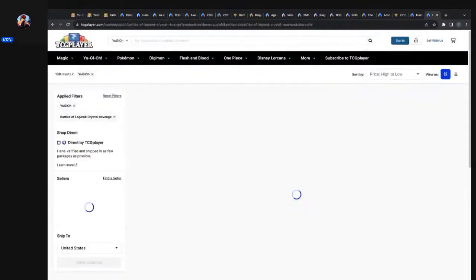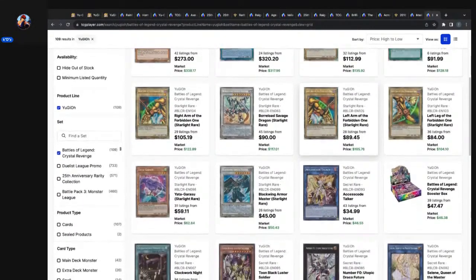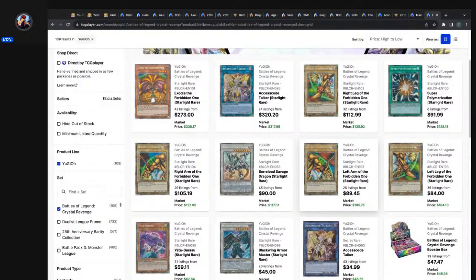Crystal's Revenge booster box — 39 listings from $47.47, market price $46.38. I think they were around $42 at one point. Blackwing Armor Master — 26 listings from $45, market price $50 for the Starlight Rare. That's a freaking steal — estimated base price for a Starlight Rare out of this set is $600 per case. You're two-for-one on Access Code Talker right now, which does not have the QCSR, is a heavy meta staple, and is connected to the anime used by the main character. Access Code Talker has ridiculous stand power — I could see it doubling in price.